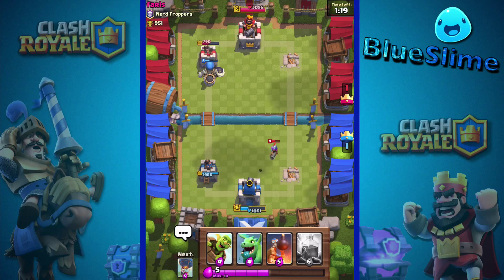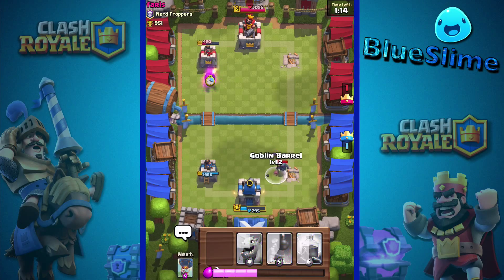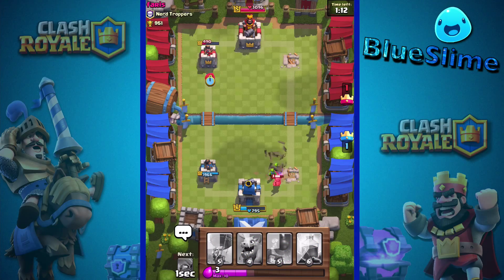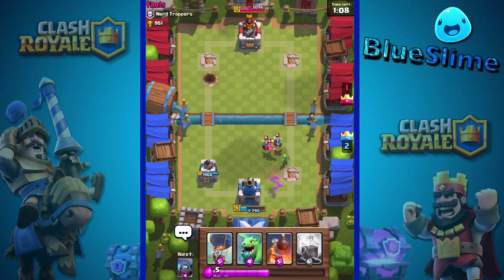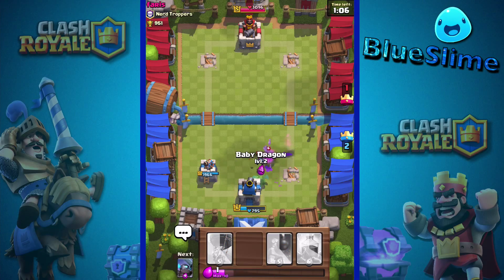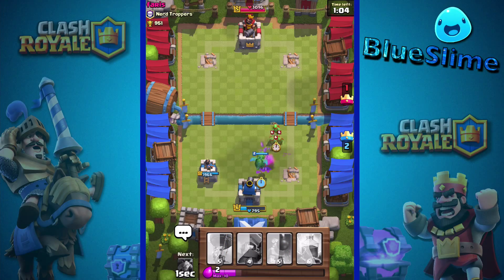We'll go ahead and let them just keep going because we're going to get their tower. They did a bunch of damage, but we are going to take down their whole tower and take down their PEKKA. Then we should have a really powerful attack on offense once we get to double elixir — that'll be pretty awesome.